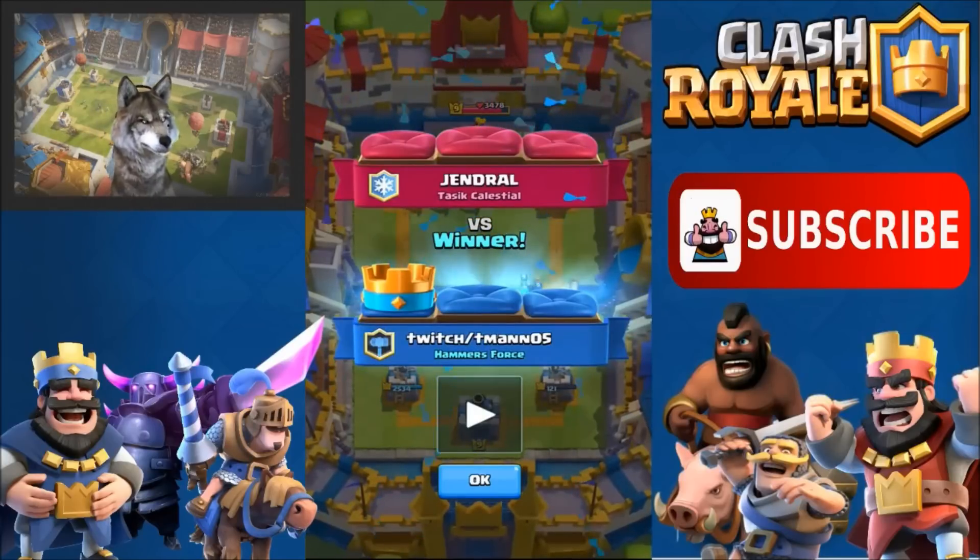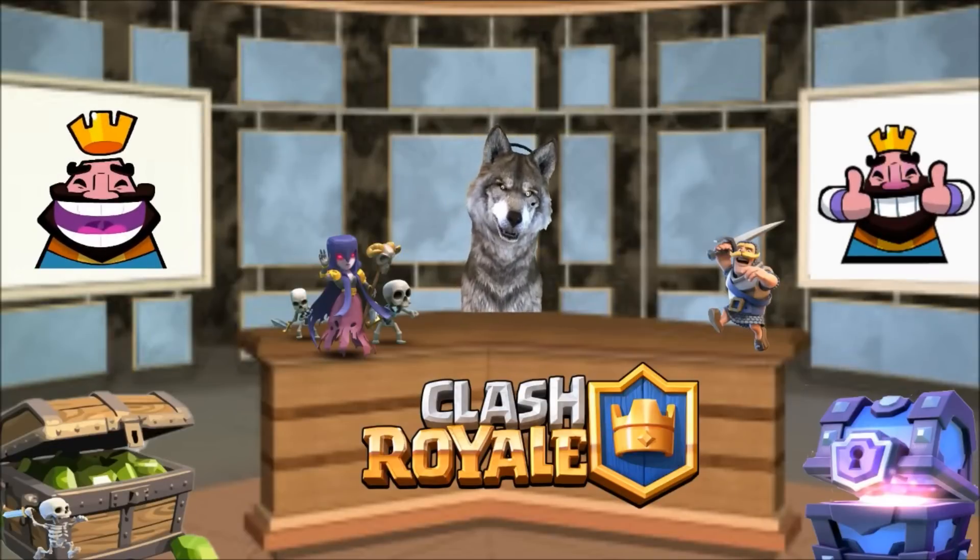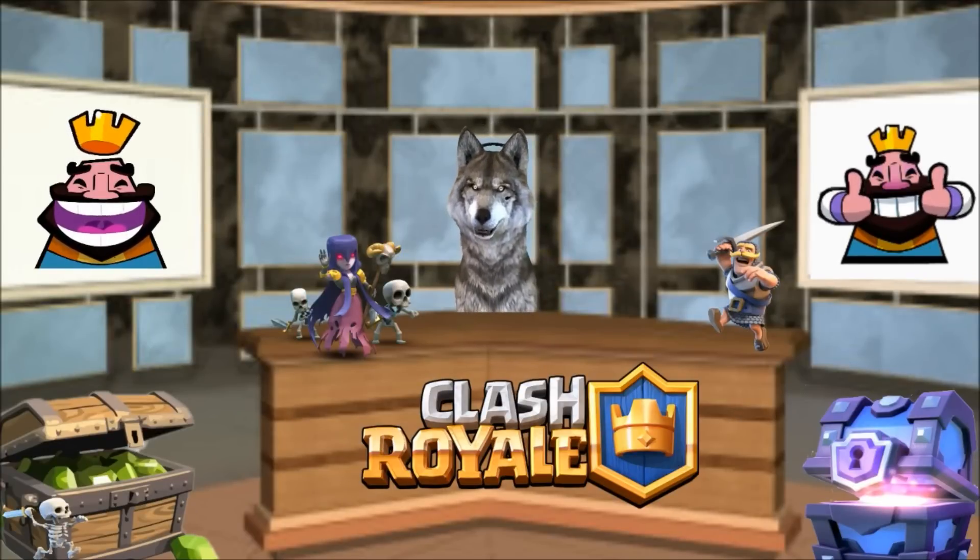Just to recap: this deck can defeat Elite Barbarians, defeat Graveyard, defeat Lava Hound air decks, is anti-Royal Giant, and is anti-Zap Bait. Those are probably your five main things you need to defend against — always defend and then take your counter push to the tower. Thank you guys so much for tuning in. Let me know if you'd use this deck in the comments and how it's doing for you in all arenas.